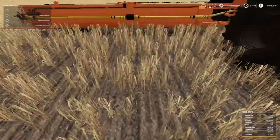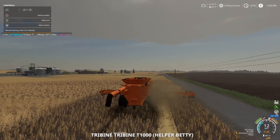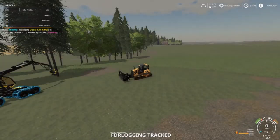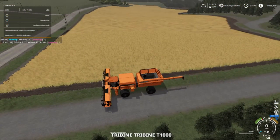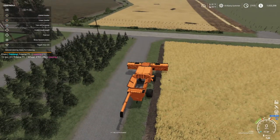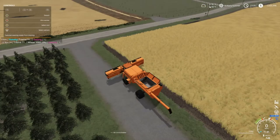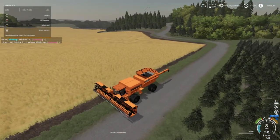Don't see that much wheat on the ground so we're doing pretty good. I wish that was a thing in the farming center where we can actually look and see. There are a few corn cobs and stuff there. We're going to go to the wrong machine — switch over to the header.